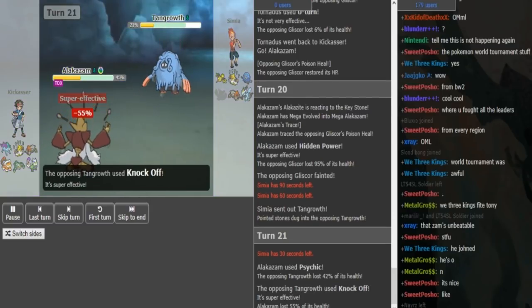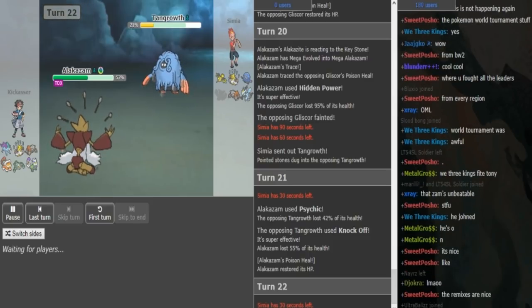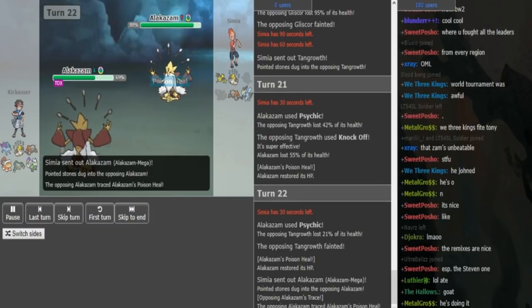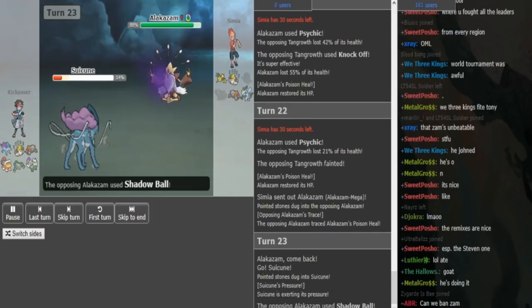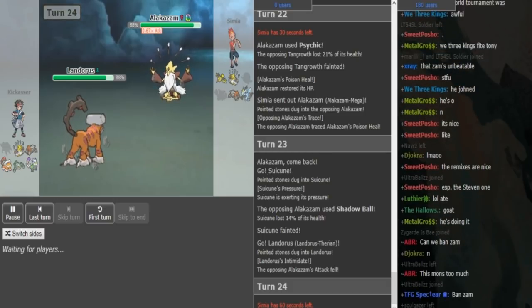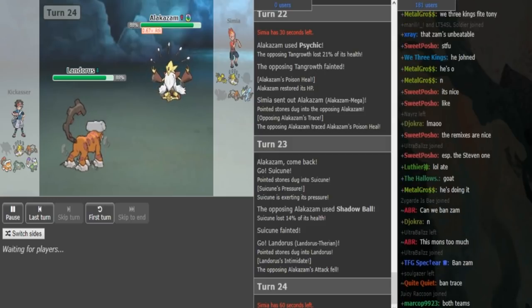Before you Mega Evolve, Magic Guard is also amazing on Alakazam so you don't take any Toxic or Rocks damage in case you get status. Psychic did 42 - next Psychic is gonna send this boy packing. Poison Heal brings him back up around 70 - yeah, 69. Now the opposing Alakazam comes out, Traces Poison Heal, and it's just gonna go for Shadow Ball. Kick Asher makes the correct play switching out to Suicune, knowing it's at low health and not gonna do much in this game - there's no reason to risk the speed tie. Now he goes in Landriss, confirming he's Choice Scarf, and he can just U-Turn out here if Zapdos is not Static. Since Tornadus already U-Turned, I assume it's just Pressure Zapdos and not Static.